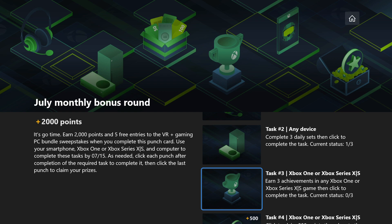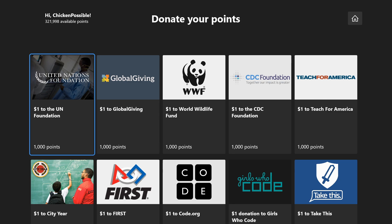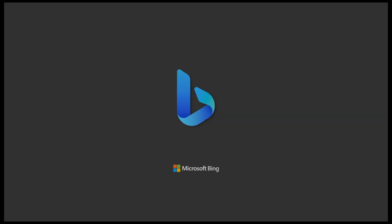Task number four is to claim 500 points by clicking this link. If you decide to donate, you can donate to any of the non-profits listed, and when you're finished you can press B to switch back to the app. So we've got task number four completed.